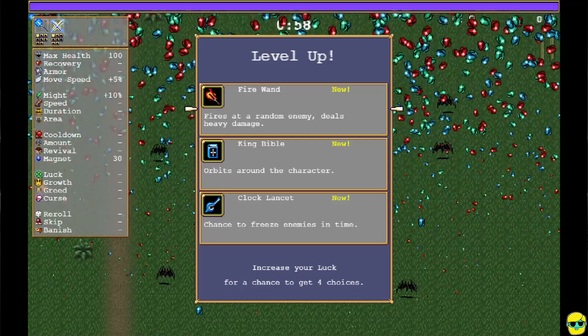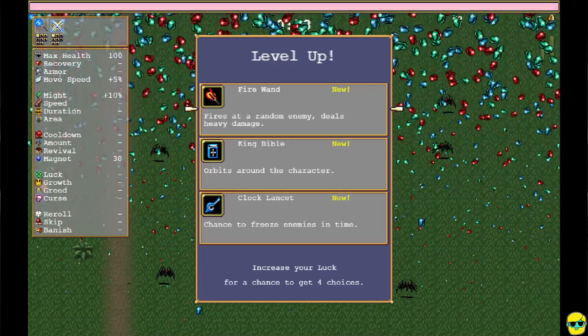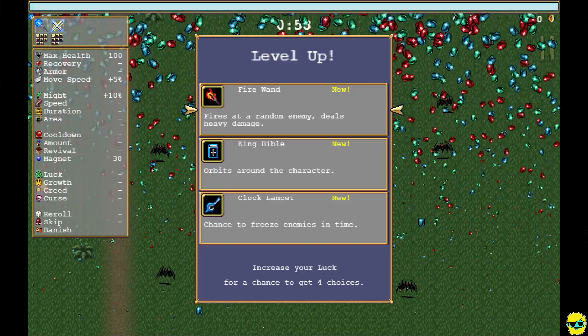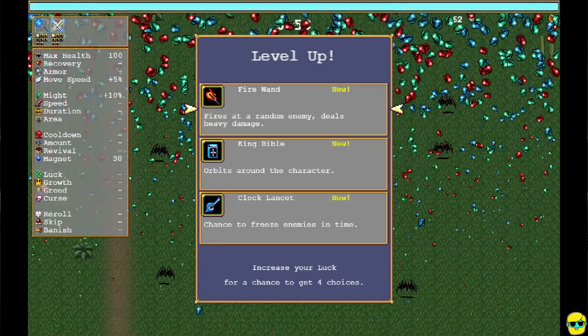Also, below that panel on the left, it gives you a breakdown. We have 100 health. We have 5 extra move speed because we bought that to move faster. Our Might is giving us 10% extra damage, and we've got Magnet rolling on.